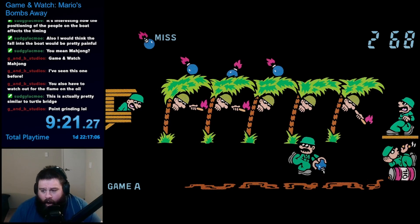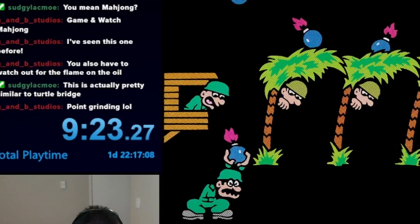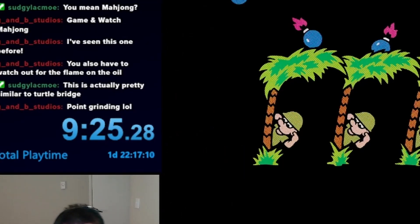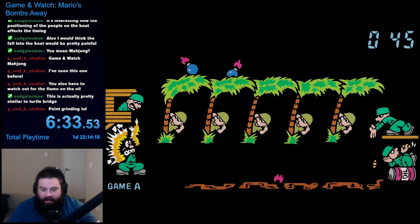If the bomb gets set on fire, rather than just throwing it towards the trees like a smart person, Mario runs all the way back to the base, blowing himself up and the guy handing all the bombs to you. Apparently Mario does not respond well under life-threatening situations like this.